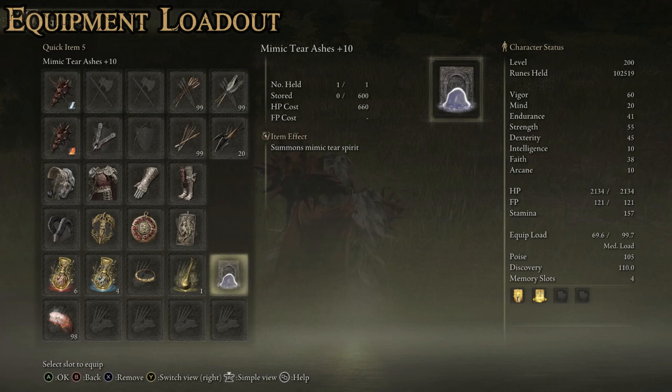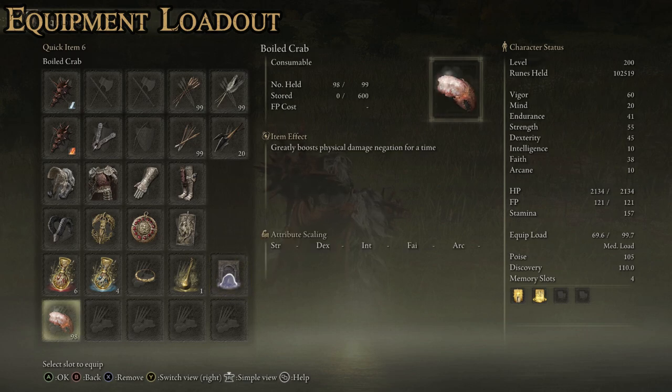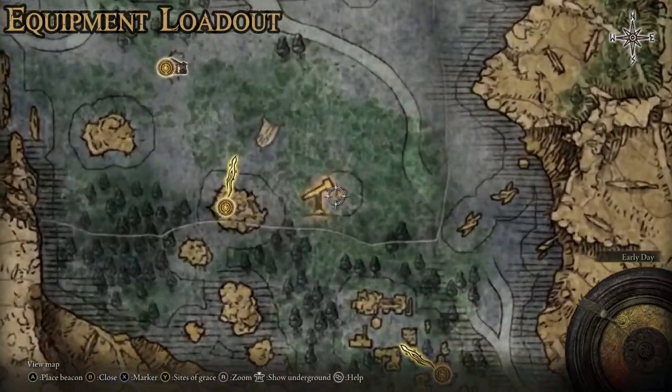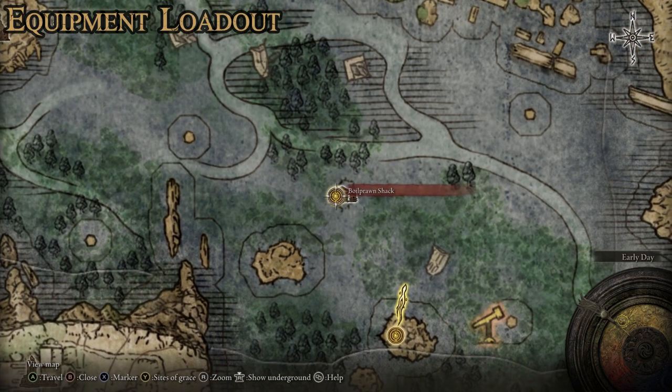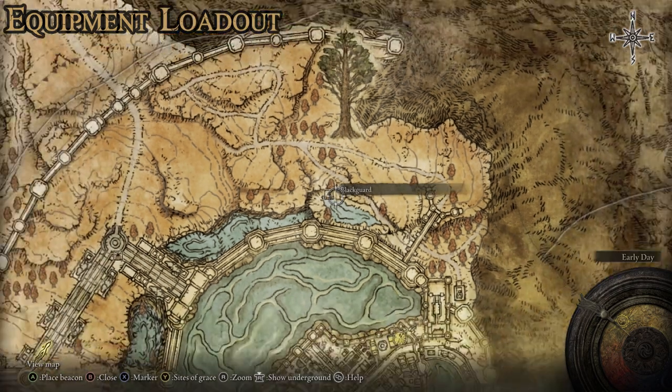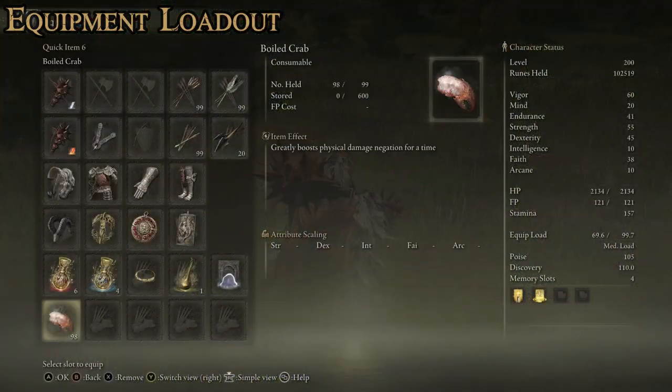I find the Mimic Tear is the best spirit summon for this build, partly because one of our incantations is a healing one that the Mimic Tear really likes to use in combat. Then there's the Boiled Crab - the consumable I was not aware of until I watched Rage Gaming's build. It greatly boosts physical damage negation for a time. I'd never found it because if you're over in Liurnia and you talk to the NPC there, she wants you to get her necklace back from the guy at the Boiled Prawn Shack. If you don't kill him and buy his boiled prawn, he'll reappear by the moat of the Royal Capital where you can buy Boiled Crab from him. It's not very expensive and gives you a pretty solid boost to physical damage negation for a decent duration.